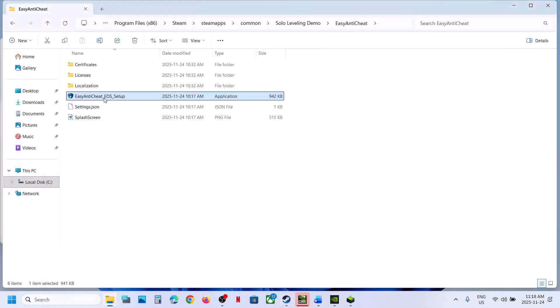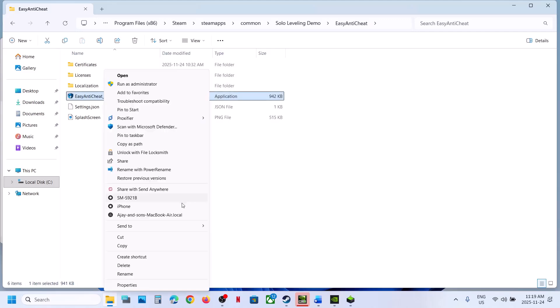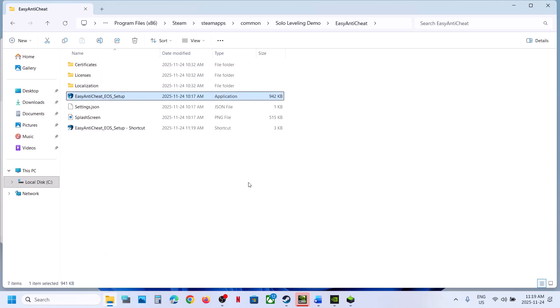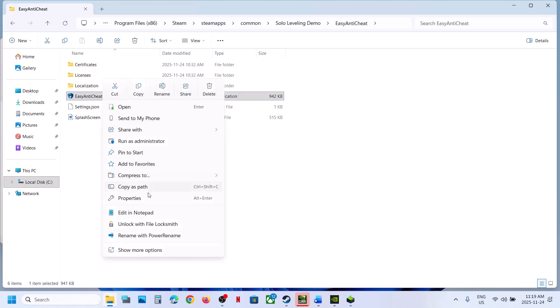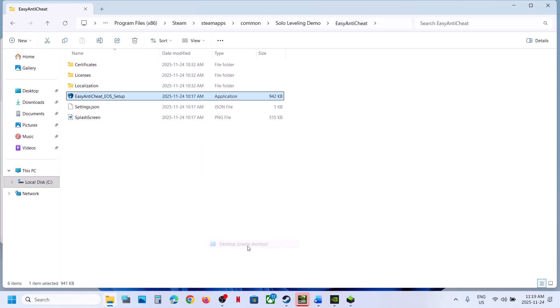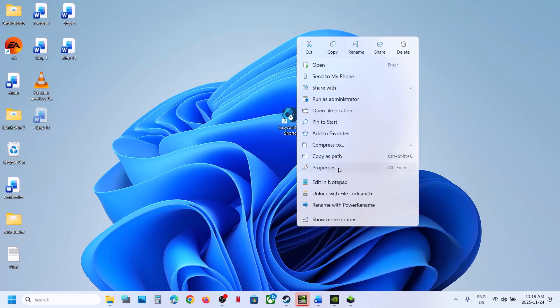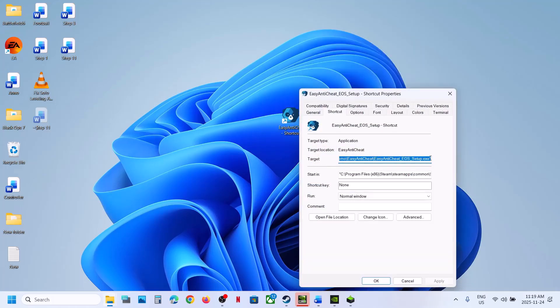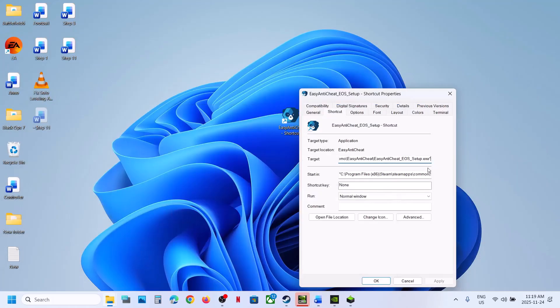Still not working? Make right-click on the Easy Anti-Cheat setup and then Show More Options. Make right-click on the Easy Anti-Cheat, then Show More Options, then Send To, then Desktop — Create Shortcut. Now go to the desktop. Here you can see the Easy Anti-Cheat shortcut. Make right-click, go to Properties. Here you can see the Target option. At the end of the target, you can see the quotation marks.